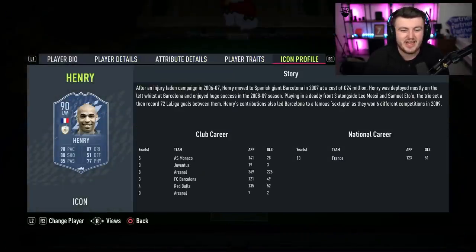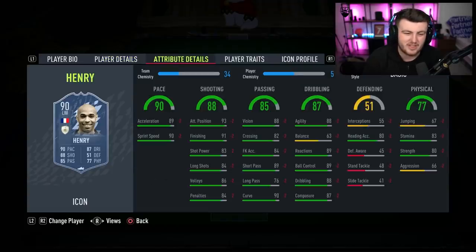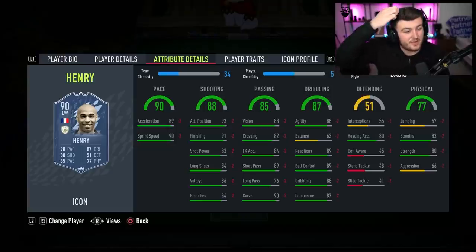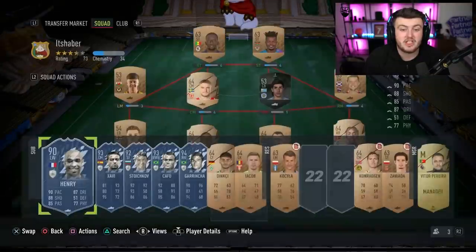Henry — even for the low token amount of six tokens — he's just not great. As a striker he could do a decent job, and if you're an Arsenal fan I can understand why you'd go for him. But apart from that, there are just so many better options that are super cheap at the moment.